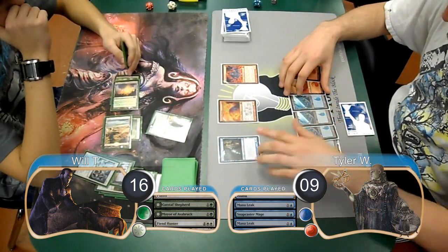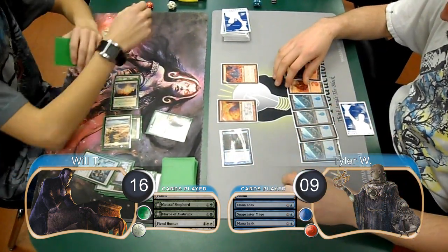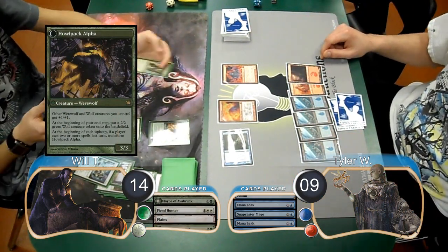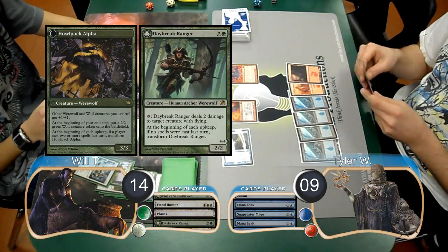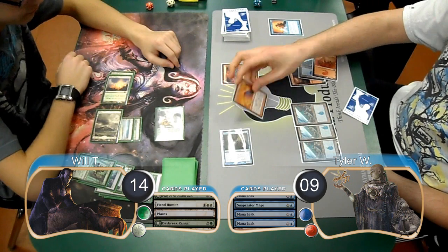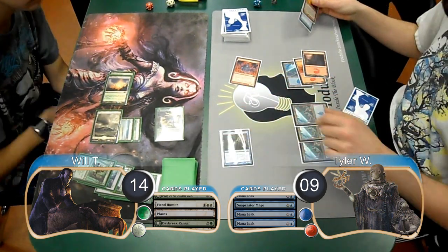Then on his turn, Tyler attacked with his Snapcaster, which Will didn't block, going down to 14. Will remembered to transform his Mayor this time. He then cast a Daybreak Ranger, however Tyler countered it with another Mana Leak. Will then attacked with his Mayor, so Tyler blocked it with his Phoenix and then finished it off with his Grim Lavamancer.